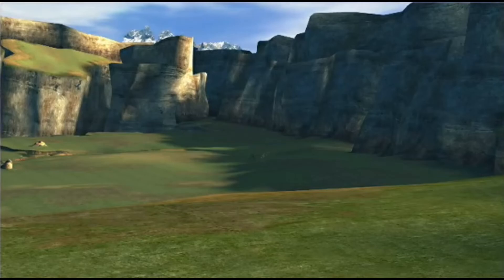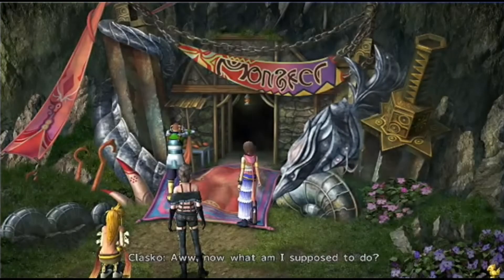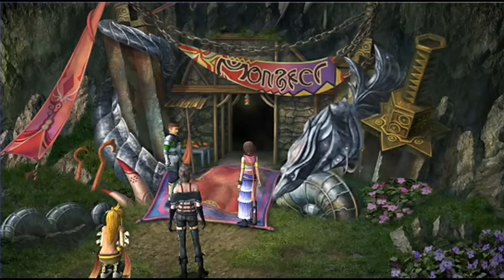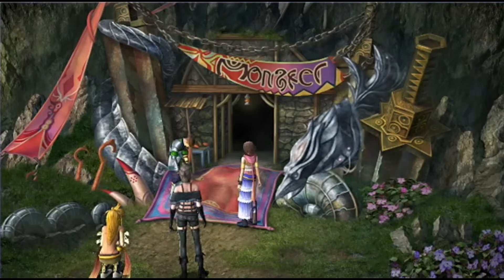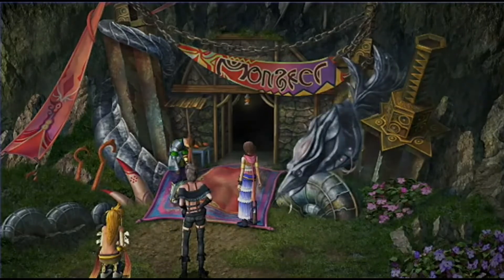To get the Alchemist dressphere for Final Fantasy X-2, you'll need to talk to Clasco in Chapter 1 or Chapter 2 to get him onto the Celsius and get to the Calmlands. If you do not talk to him in Chapter 1 or 2, he will not be in the Calmlands for the rest of the game.